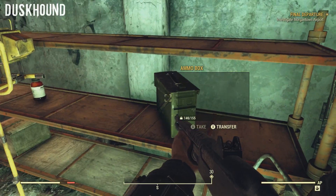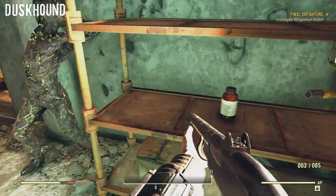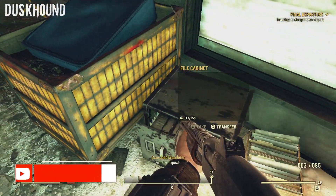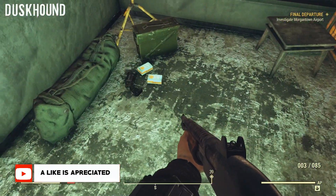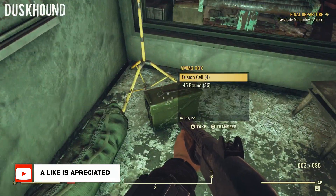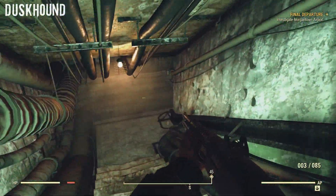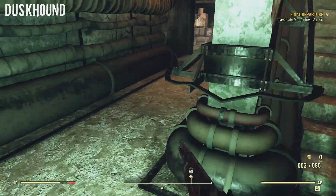This weapon may look like a modded power fist, but is in fact another returning weapon. This blade was used in the Divide pre-war to cut and tear metal — now we can use it to rip our enemies apart. It is an unarmed weapon that works very similar to the ripper or the Mr. Handy blade.